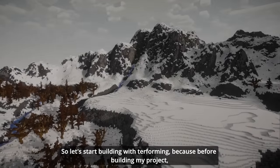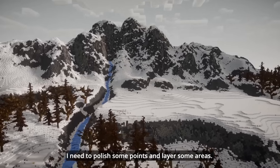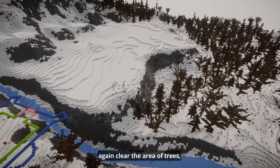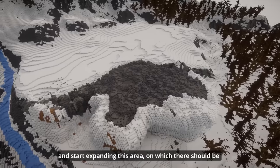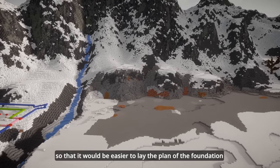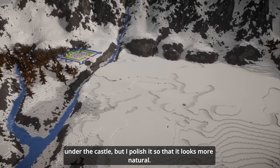Let's start building with terraforming, because before building my project, I need to polish some points and layer some areas. I cleared the area of excess trees and drew a test plan to try the schemes for the landscape. Then I cleared the area again and started expanding the area where there should be a small courtyard in front of the castle. Here I had to polish the foot of the mountain so that it would be easier to lay the plan of the foundation under the castle, but I polished it so that it looks more natural.